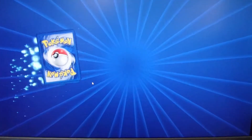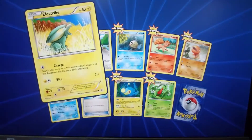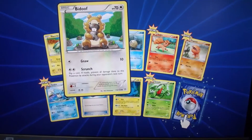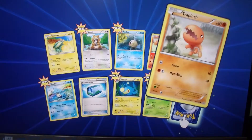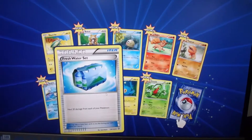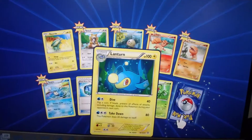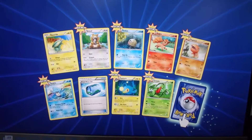We got a Tynamo, Honedge, Bunnelby, Zigzagoon, Solrock, another Bunnelby, another Bunnelby, Bibarel, Electric, a Spewpa, and a sparkly Pokemon card that is... a Medicham!